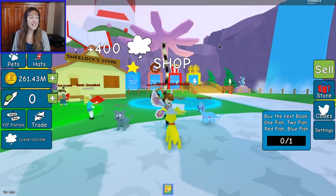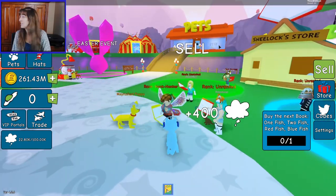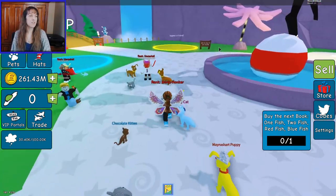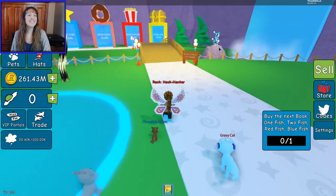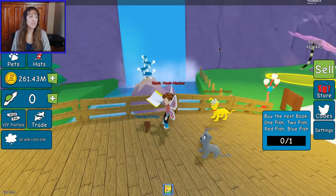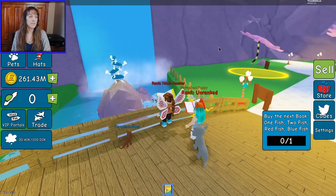We get pets — look, I've got pets! I did some codes; I'll have to get you those codes. I got some kitties and a doggy from the codes. There's a bridge over here, and while we go across we can admire the turtles.